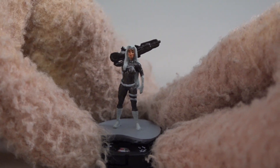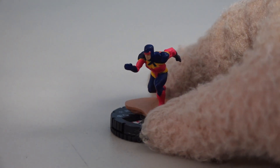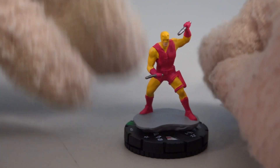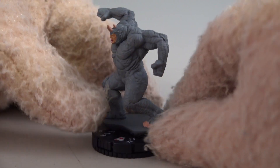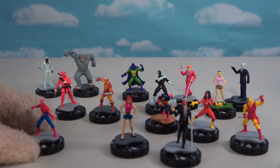Now we get some new characters. Figure twenty-three is Silver Sable — not seen in any movies, but she's a villain. Figure twenty-four is Speed Demon. Figure twenty-five is the Prowler from the first Spider-Verse movie. Number twenty-six is Daredevil in a red and yellow outfit. Figure twenty-seven is Spider-Woman. Figure twenty-eight is Boomerang. Figure twenty-nine is the Shocker. And figure thirty is a big hulking character rounding out the fifteen uncommon figures.